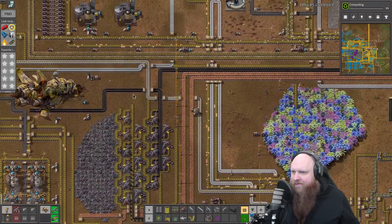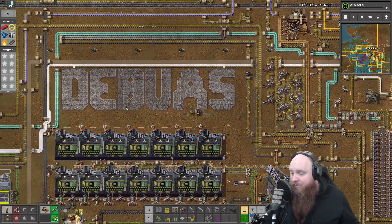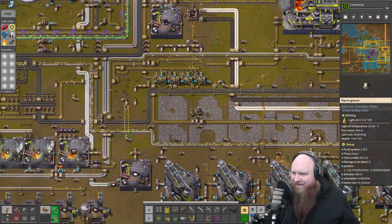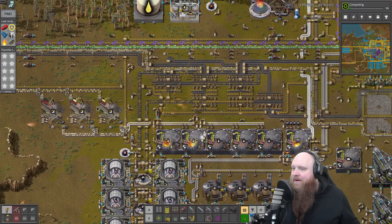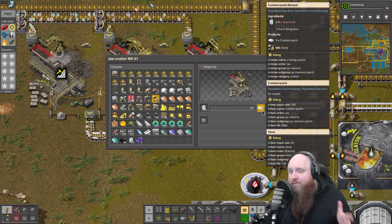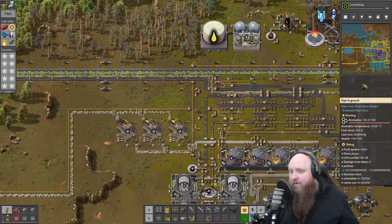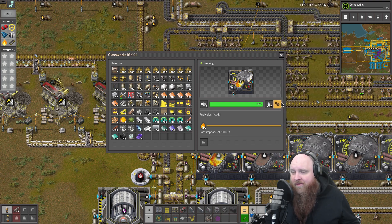One of the things we did — and this is probably something you want to do as soon as you reach this stage — is upgrade your glass processing. Previously we were running glass processing by just taking in the quartz ore directly and smelting it up. But as soon as you have access to jaw crushers, you want to upgrade your quartz ore input lane and use crushed quartz instead. The jaw crusher is pretty fast: it takes in five quartz ore per second, crushes it into one crushed quartz per second, and you get a little bit of stone out of it. That stone we just send back into our main stone line.